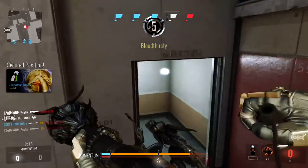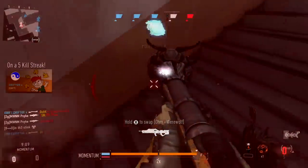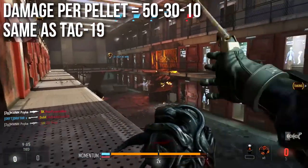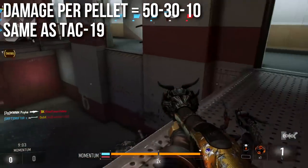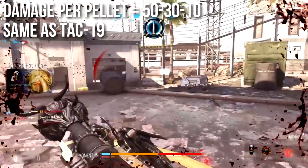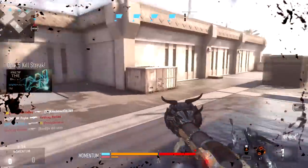The first thing we're going to talk about is how much damage it deals. We're looking at it in damage per pellet, since shotguns shoot multiple pellets. It deals 50 damage per pellet up close, 30 at medium ranges, and 10 at long ranges. To put this in perspective, that is the exact same damage as the TAC-19 shotgun, which is quite high.